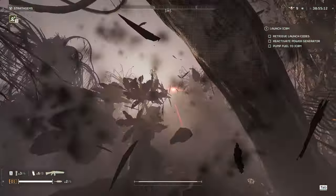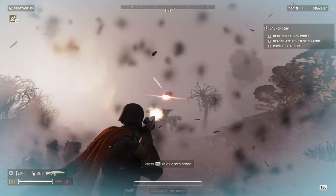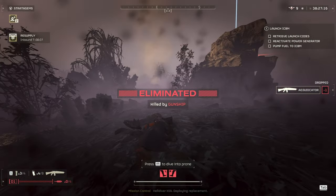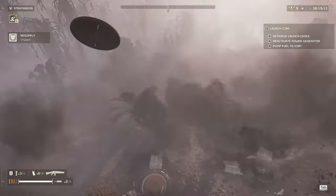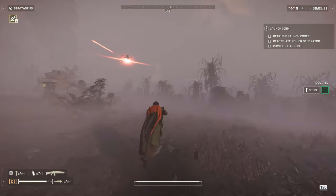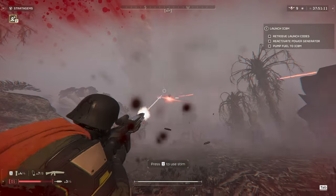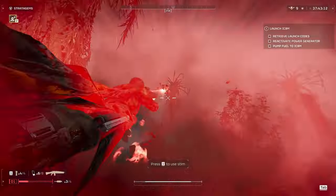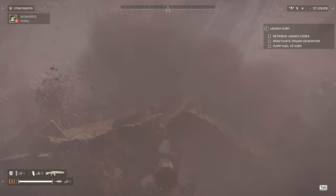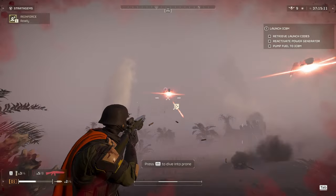Next up, Gunships. The problem with gunships is similar to the tank — the penetration on the gun isn't great. You have to fire at the thrusters; shooting the main body doesn't seem to deal damage. When you shoot the thrusters you will hurt it, but it takes a long time. This is not a good weapon for gunships. By the time you destroy one, another will probably spawn. It's not really worth it unless allies are helping with damage.